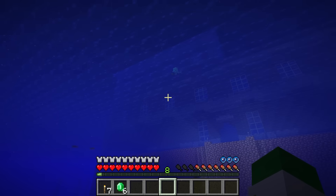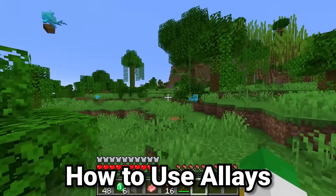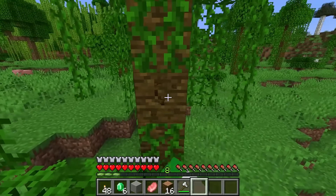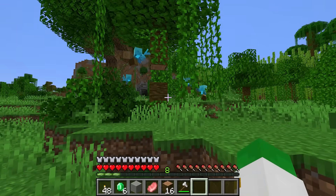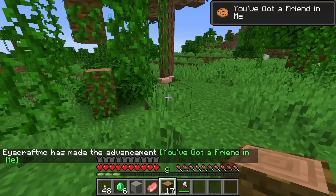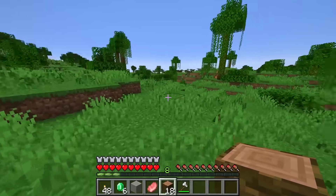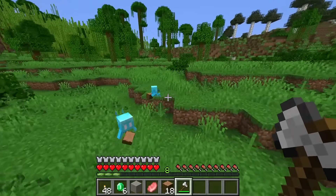So you've found and tamed an allay — but how do you use one? Basically, whatever item you've given it, it will try and find more of those items around the world. For instance, an allay with a jungle log in its hand won't break jungle logs itself, but if you break one and the item drops on the ground, the allay will come get it and bring it back to you. This is very useful when fighting mobs at night — for example, if a zombie drops rotten flesh, the allay can pick that up for you.